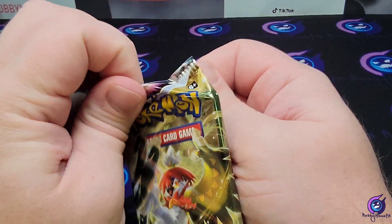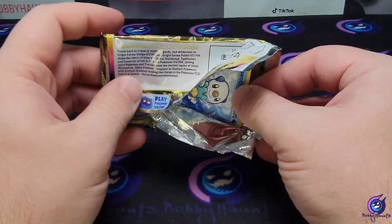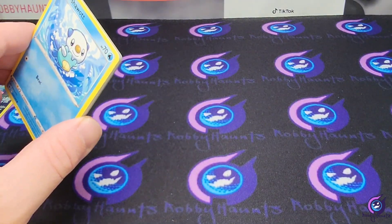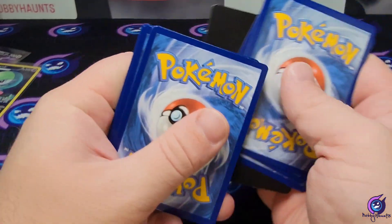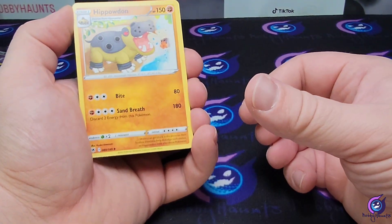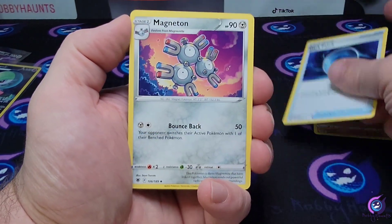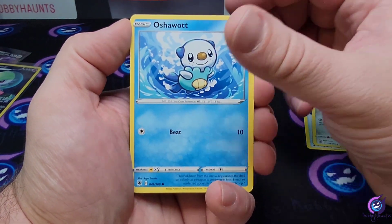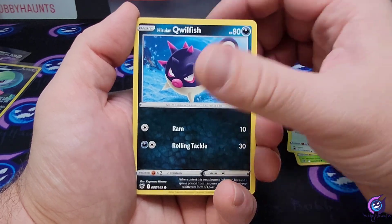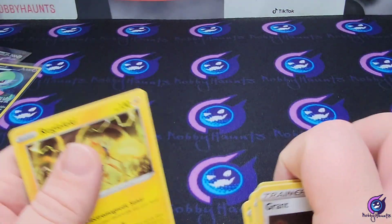We need a hit from this final pack to go 50% on every set. We got the V-Star marker — come on back. We got Hippowdon, Dark Patch, Magneton, Oshawott, Hoot-Hoot, Kricketot, Stantler, Qwilfish, a Granbull reverse, and a Regieleki non-holo. Not a hit.